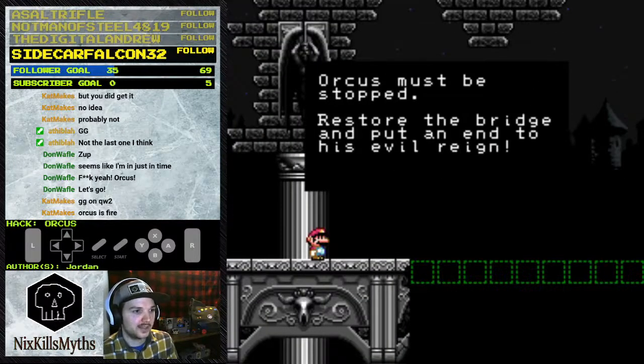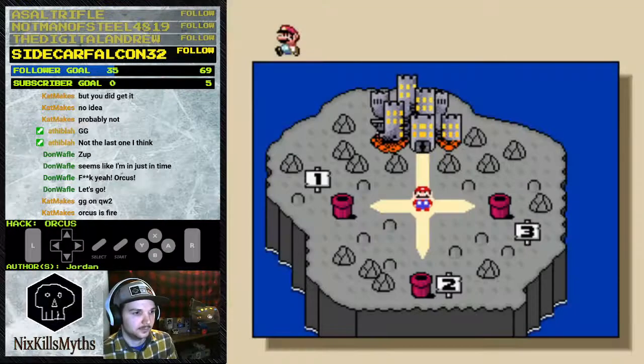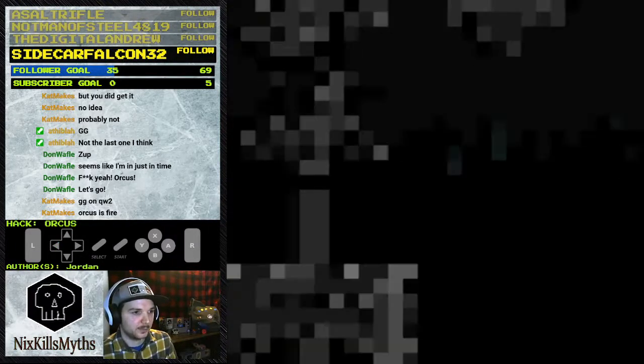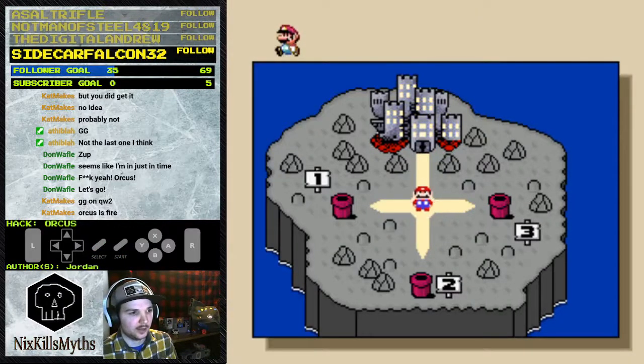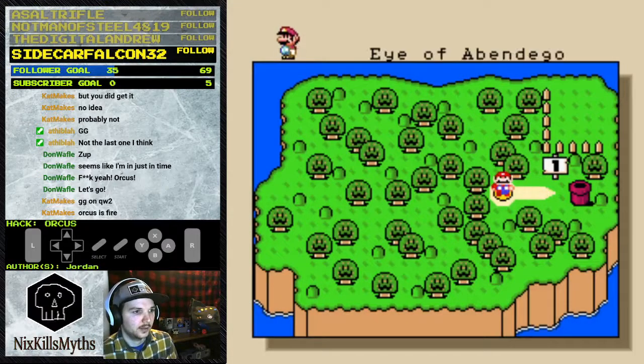The story screen says: 'Orcas must be stopped — restore the bridge and put an end to his evil reign.' Well, I'm coming for you, Orcas. I have a kind of open world here — I'm guessing the bridge is missing switch things. I need to collect switches to confront Orcas. It's kind of like a Zelda rainbow bridge thing, like Ocarina of Time where you get the sages and then the bridge to Ganon's castle. Let's go into World 1 — the Eye of Abendigo.